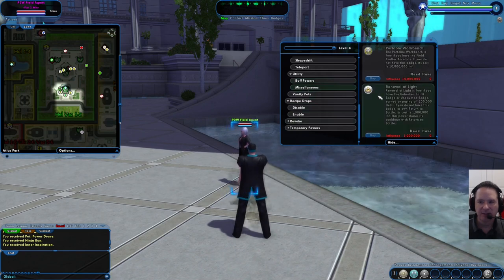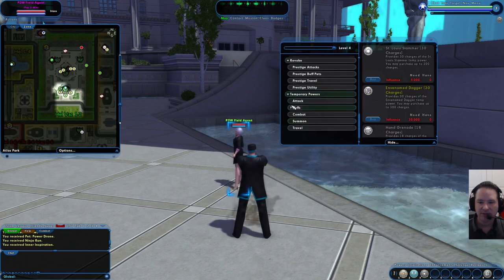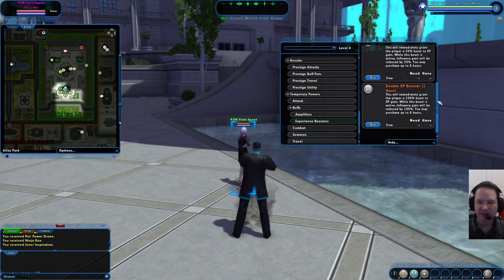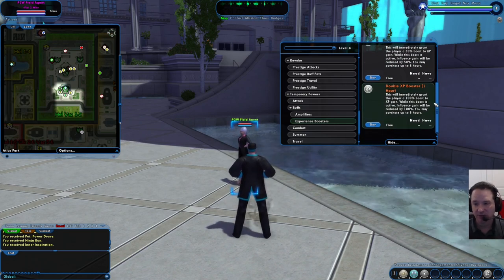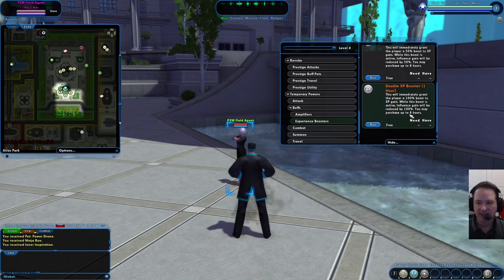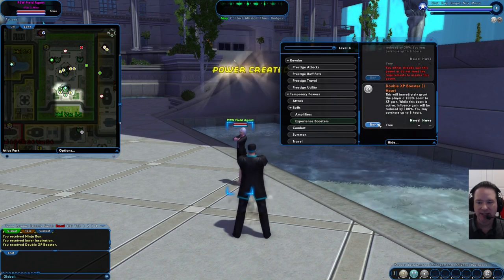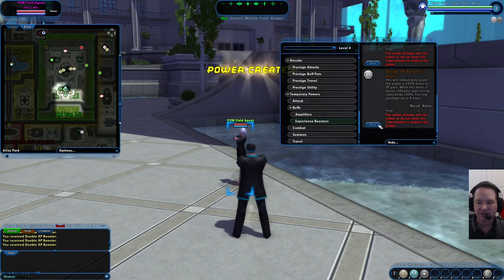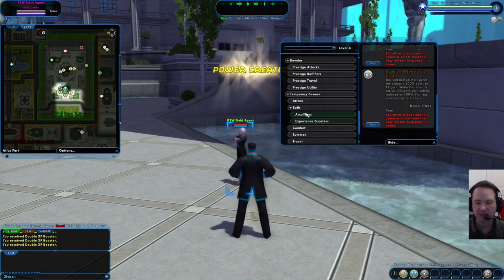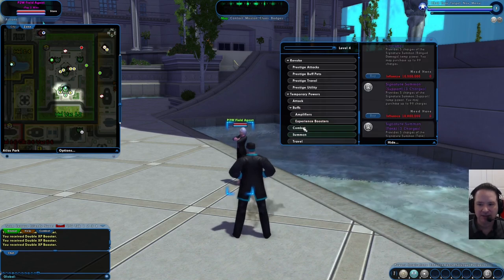Some of these cost money and you'll be coming back to buy cool things later, but right now we're looking for stuff for new players. The next big thing you always want to make sure you get is experience boosters. This will add another 100% to your experience gain. If you're playing on Reunion, you already have a 100% boost — this gives you another 100% boost for one hour each time you hit buy. It's free, and you can buy up to eight hours worth at a time. The trade-off is you won't gain influence, which is the currency, but I have another video showing how to make a lot of money that eclipses anything bad guys drop.